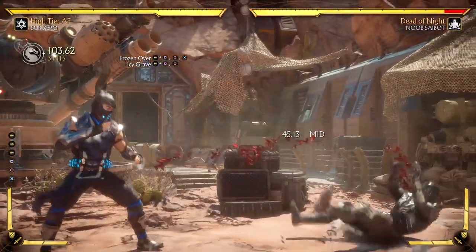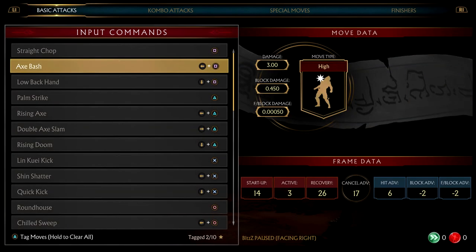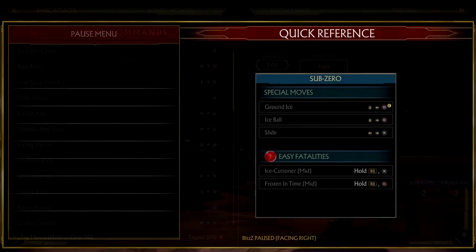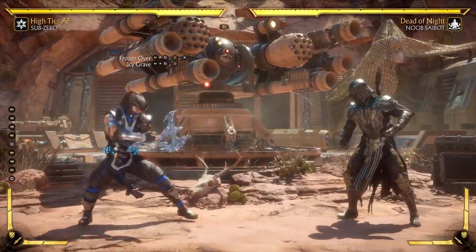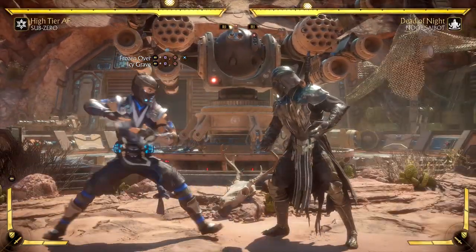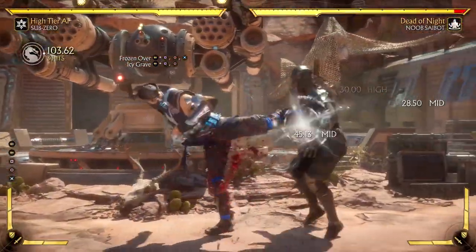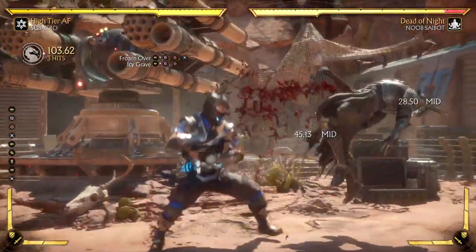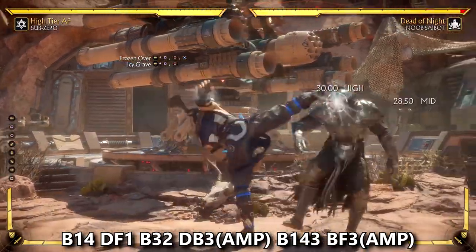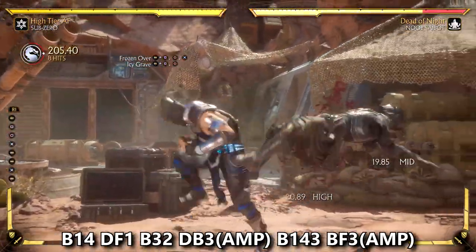Icy Grave has incredible range which can reach your opponent from the start of a fight. Frozen Over is the same move but ends with a kick knocking your opponent away. Both moves are actually special cancelable, but I don't recommend using this too much outside of combos. It's very good for whiff punishing from a distance, but the first hit is 14 frames which is very slow and this move should never be used to punish opponents. Use it in mid-screen combos and follow up with a slide special for maximum damage.